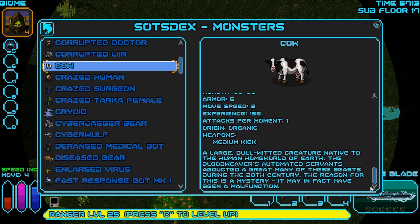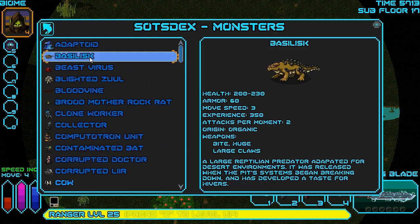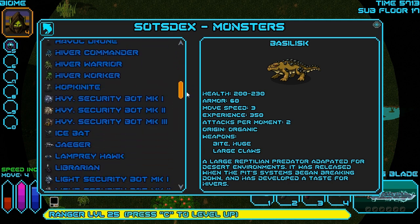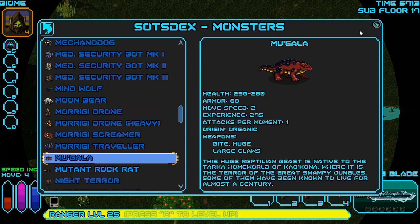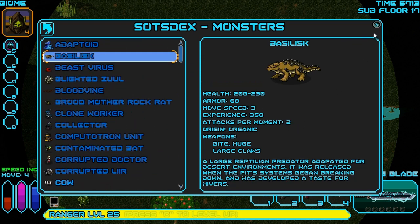The Magala is 280, 60 armor, and the Basilisk... let's see what they say for the cow: a large, dull-witted creature native to the human home rule of Earth. The Bloodweaver's automated servants abducted a great many of these beasts during the 20th century. The reason for this is a mystery - it may have in fact been a malfunction. Awesome. But yeah, the Basilisk is fairly similar - it might actually be a little bit weaker. I thought the Magala was weaker than the Basilisk, but apparently it might not be. The Magala's stronger, but the Basilisk gets more attacks per moment.